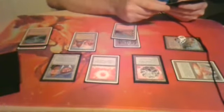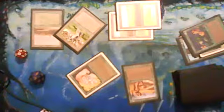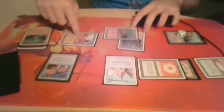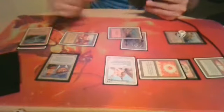Mountain. Tap, tap — you got white, right? Yeah. For an Angel. You've got double white — City of Brass and Fellwar Stone. So you're at five. I'll play a mountain and pass.